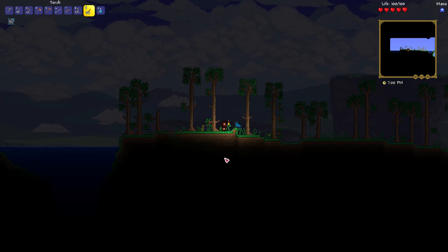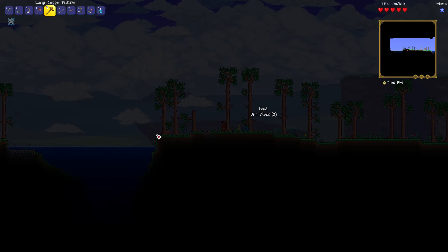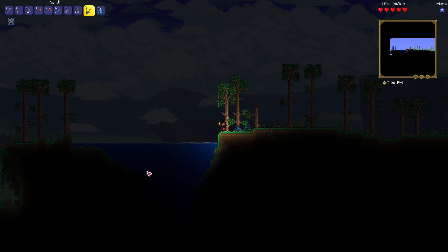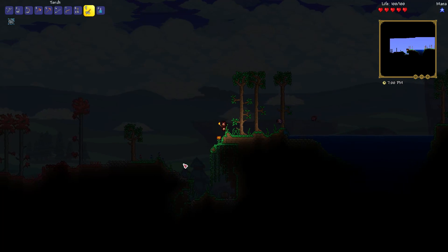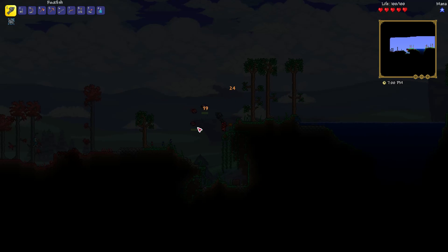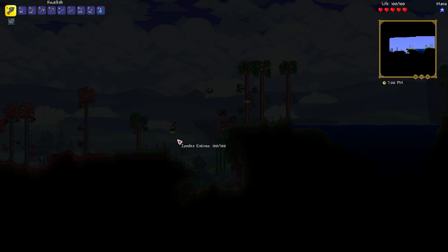I need to get further underground at some point and get some glowing mushrooms for a couple reasons, but number one, for all of you, so I can make some shine potions so that I don't have to just walk around with a torch. Crimson is right here. Why is there a zombie Eskimo? The snow biome must also be here. I don't see it, but it must be.